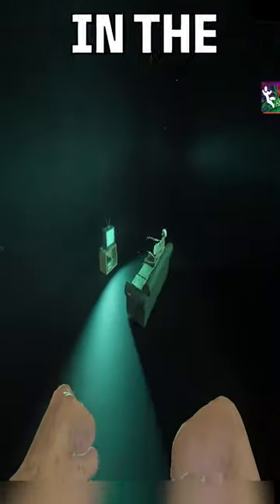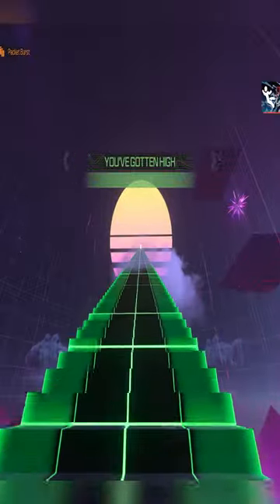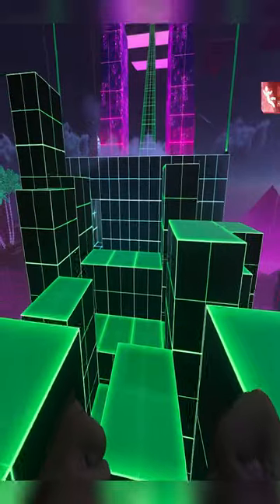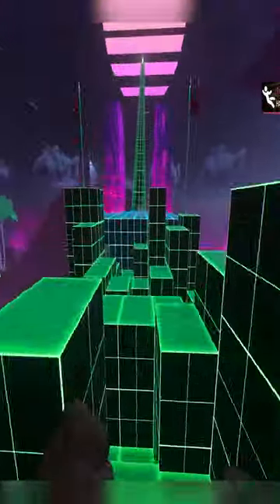Did you know that there's a secret room in the limited time mode, Get High? At the end of the obstacle course, if you can fight off the urge to run up those long steps, go through the door and win, there's a little doorway down on the left side where these blocks move up and down.